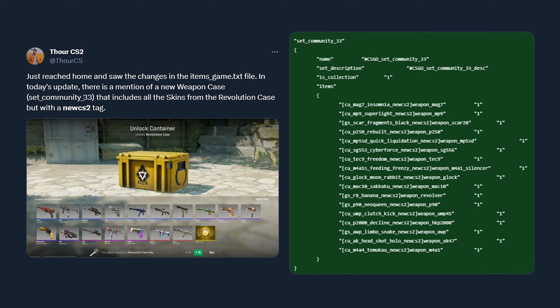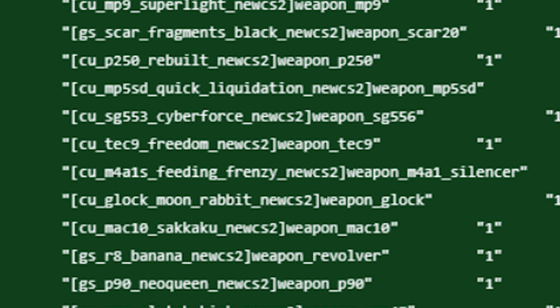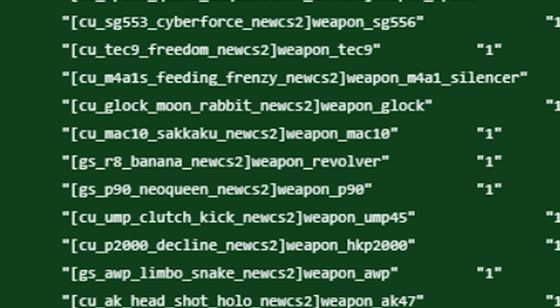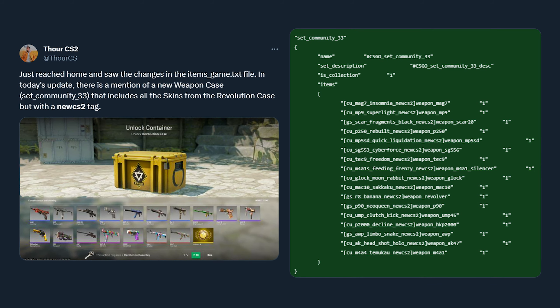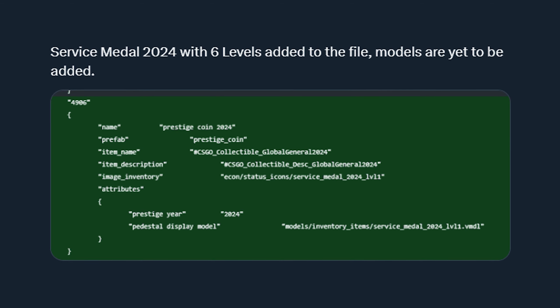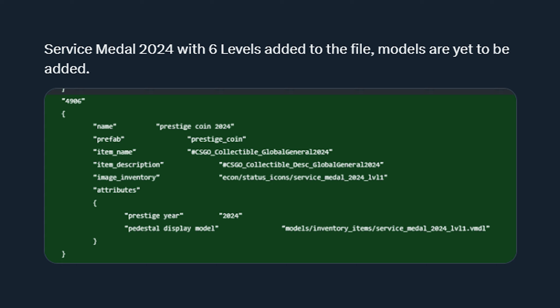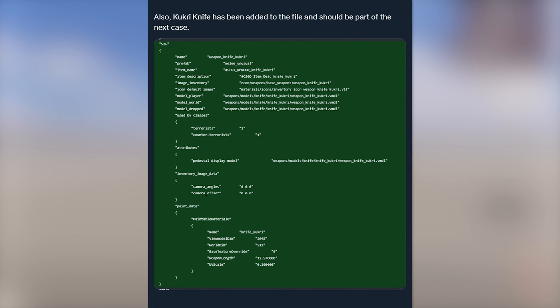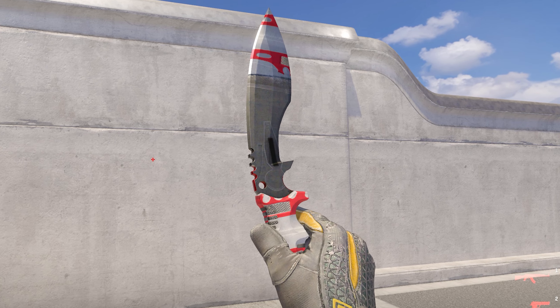It looks like there's a mention of a new weapon case that seems to include skins from the Revolution case. I'm a little confused by this because it seems like it's all the same skins but with this new CS2 tag, but when mentions of a new case like this show up it normally means one is coming soon. On top of that, mentions of the 2024 service medal are appearing even though there's no models to expose what they look like yet. And most exciting, the Kukri knife has been added to the game files, which means it will most likely be coming in whatever this next new case ends up being.